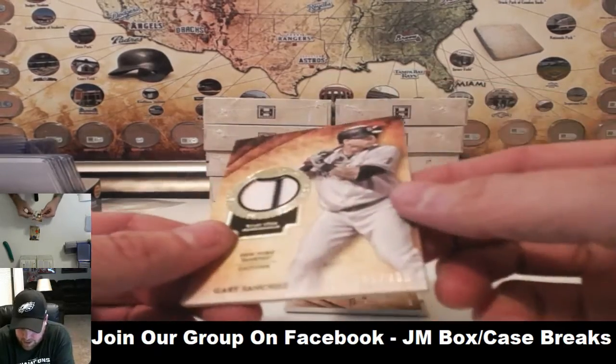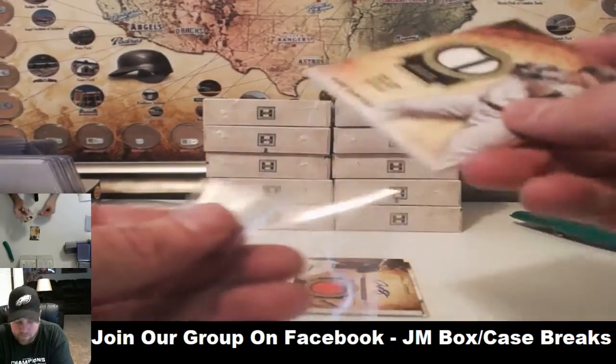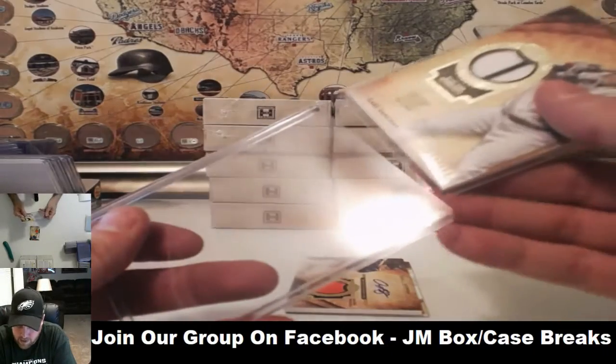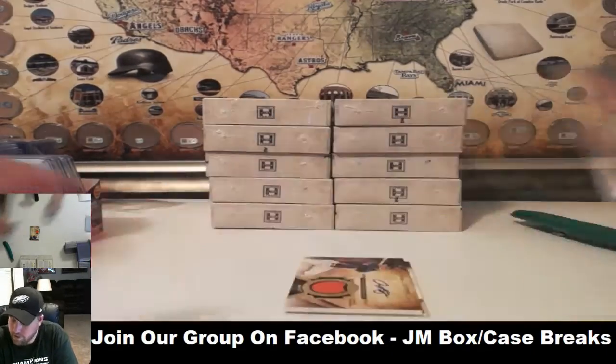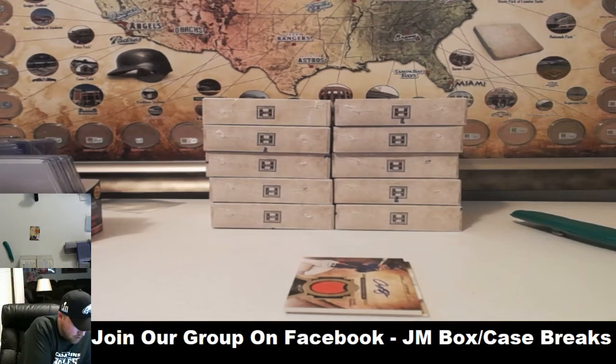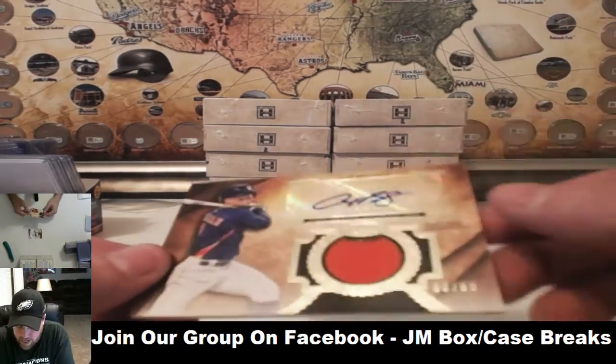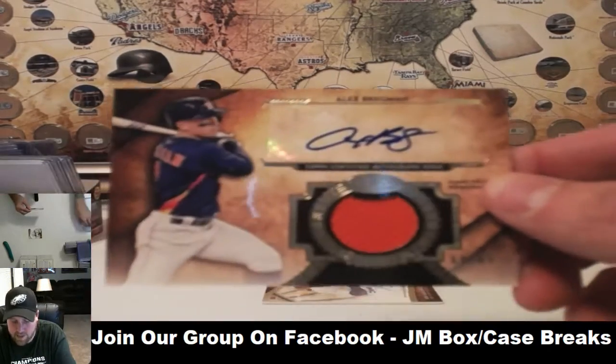For the Yankees, we have Gary Sanchez, number 331, going to Brian. You'll have it by Saturday, maybe a couple of you Monday, a couple of you probably tomorrow or the next day. Yankees are down. Next up for Houston, we have Alex Bregman — very nice, 60 of 65. Houston going to Matt.